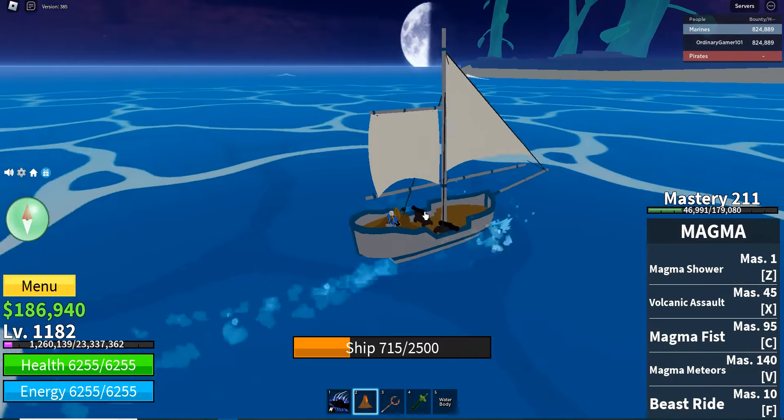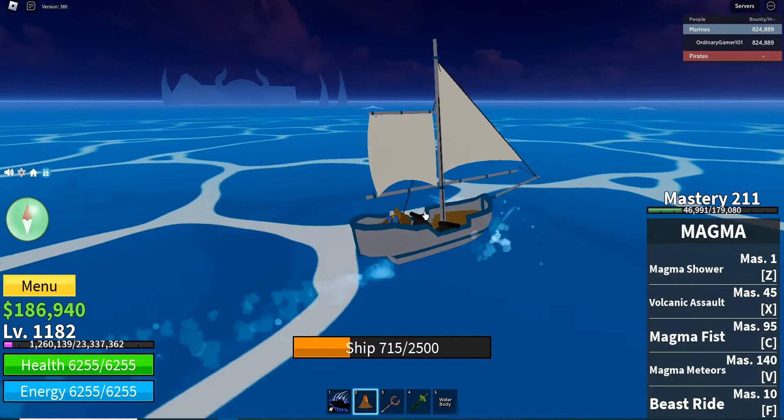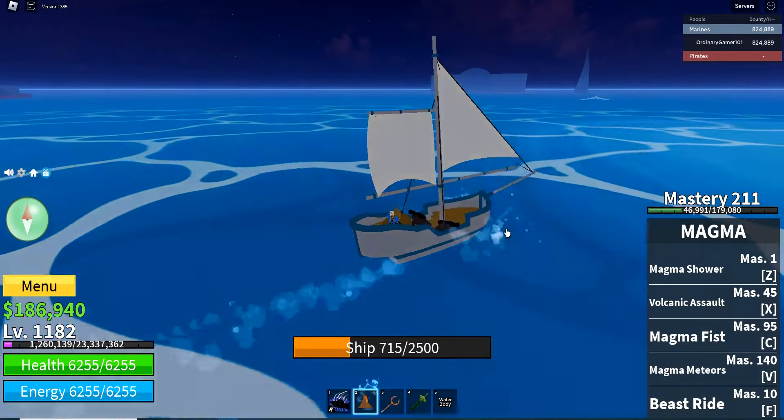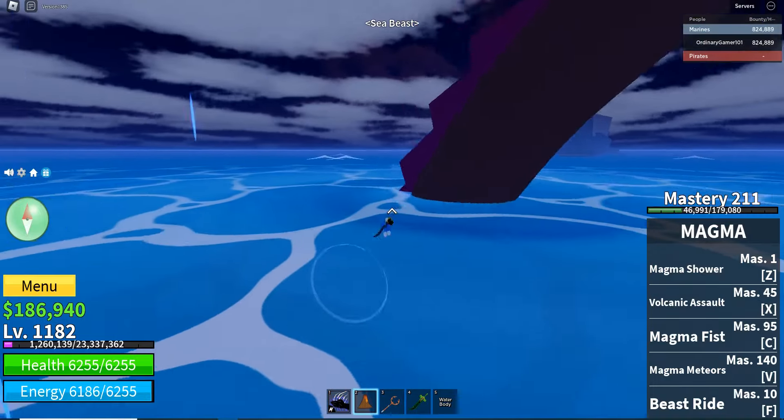Basically you're going to get a boat and just spin counterclockwise — hold hard left and go forward. You'll keep going in circles and eventually it spawns. That was really, really fast — that's the fastest sea beast I've ever had.